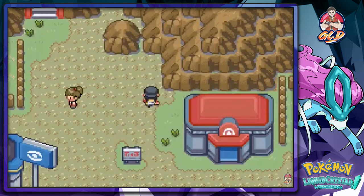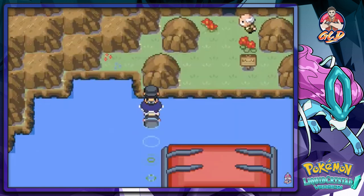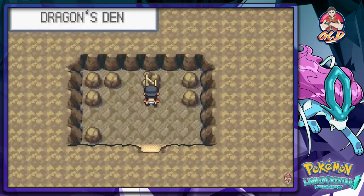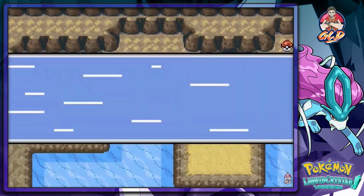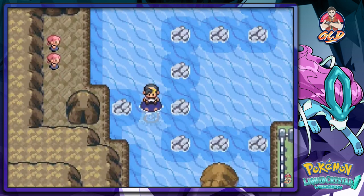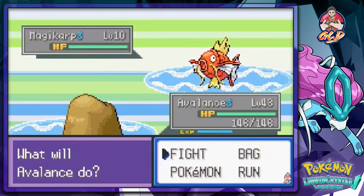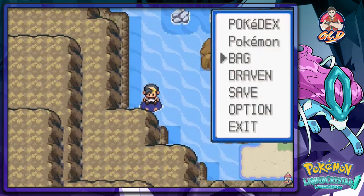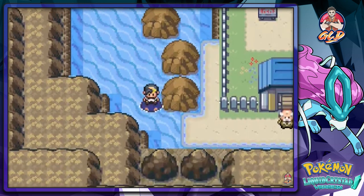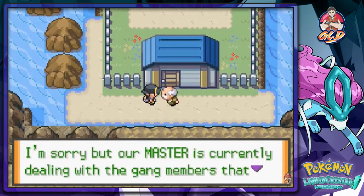I know I'm using the speed button a lot but I don't care as much - that's why there's no sidebars or anything like that. We have a Magikarp now - Sweetboom is here. Another Magikarp attacking us. Let's put Sweetboom in the front right here. Talk to this guy - he says 'I'm sorry but our master is currently dealing with the gang members that overran the den, please come back later.'